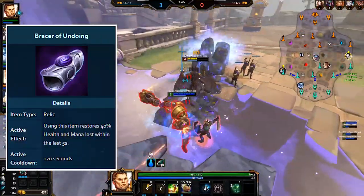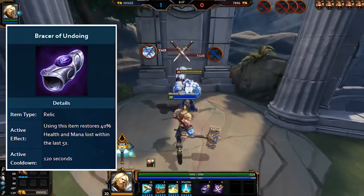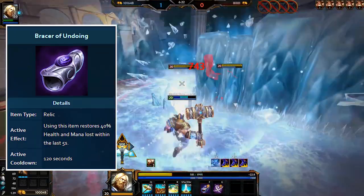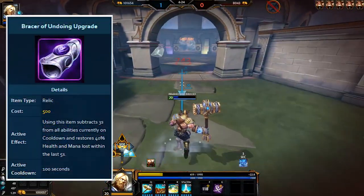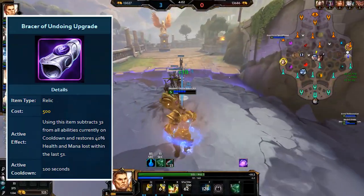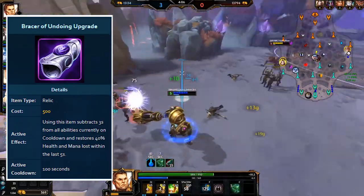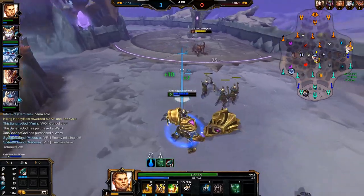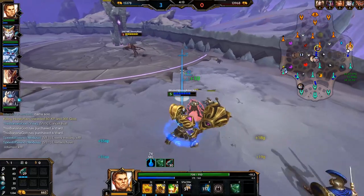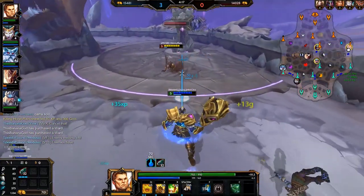Bracer of Undoing is an interesting one — currently it's not seeing any play outside of the Duel 1v1 game mode. This item restores 40% of the health and mana you've lost in the last 5 seconds. Upgrading it reduces the cooldown and also takes 3 seconds off all your ability cooldowns when you use it. The idea is to take a bunch of burst damage then pop this and heal for a huge amount, but it's usually better to just get Aegis and take no damage in the first place.